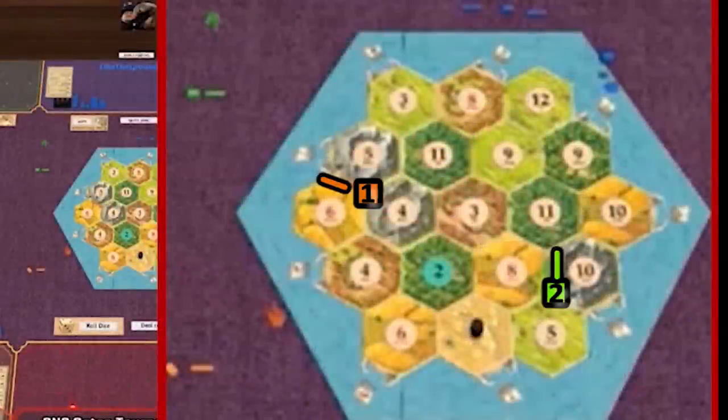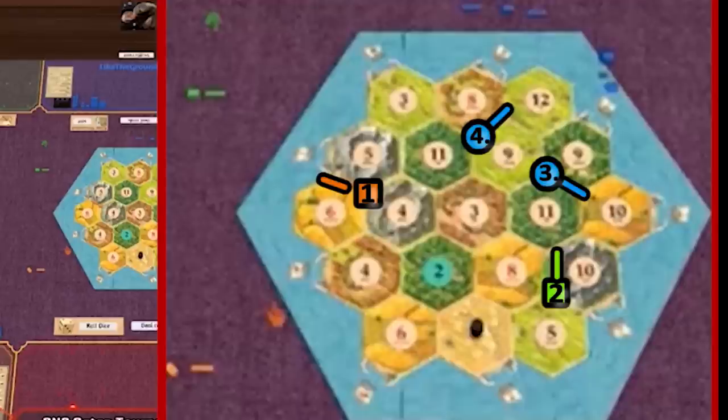We can see the same concept of triangle road settlements and blocking settlements applied in one of my earlier videos featuring LikeTheGrandHog. In one of his tournament sets, he strategically placed on three numbers and only three resources, but they were blocking settlements, locking his opponents out of strong wood, brick, and sheep. In this three-player game — where there's more space — he still successfully managed to lock a large portion of the board and force his opponents into sub-optimal positions, which led him to winning.